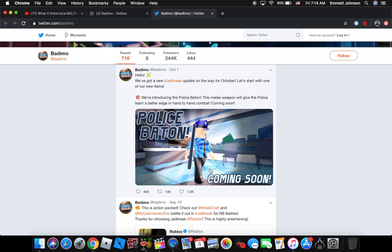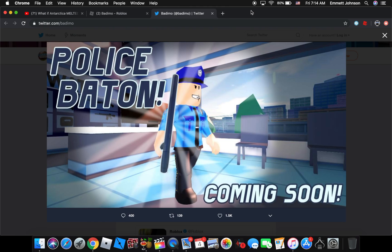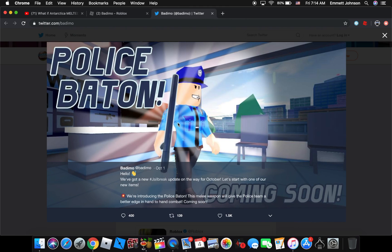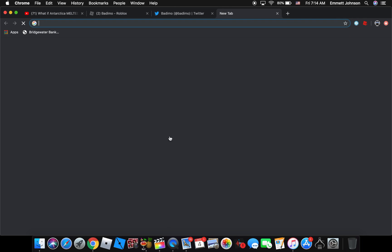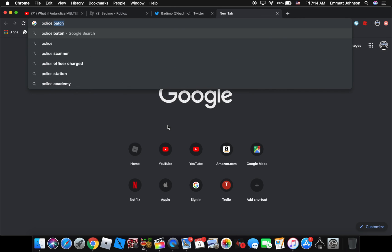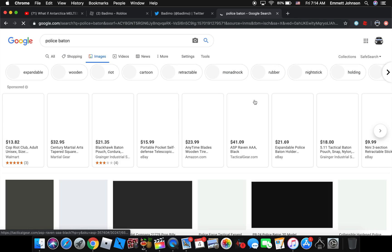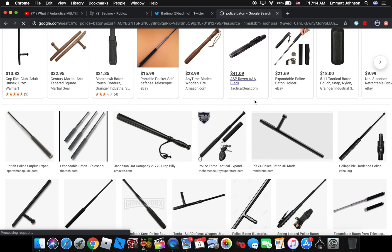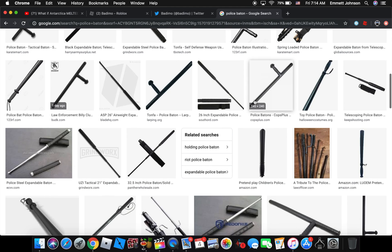We got a police baton — or batin', however you pronounce it. So yeah, this is one of those whip sticks, or it kinda looks like a baseball bat. I'll just search it on Google for you guys. It's actually a real thing — police actually use it. Yeah, it's like one of those whip stick things that police use to hit criminals. You do not wanna mess with police with these — they hurt, trust me.